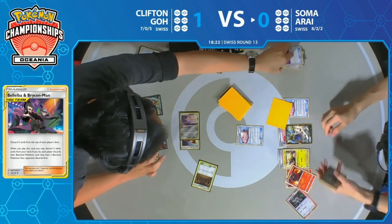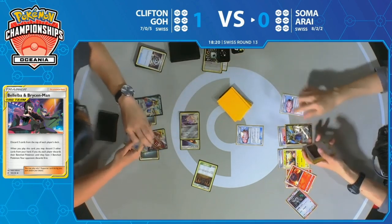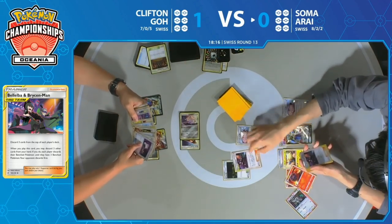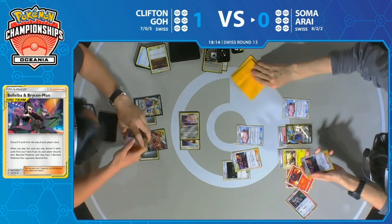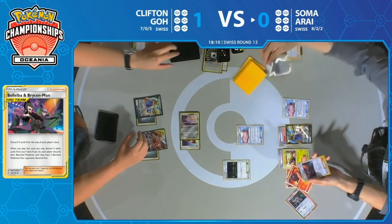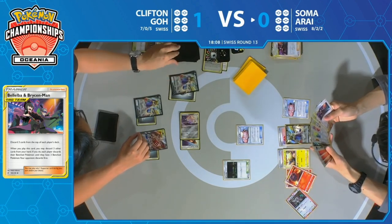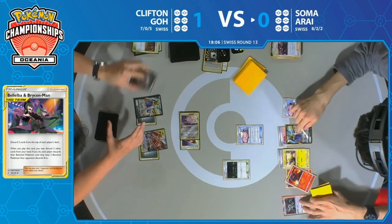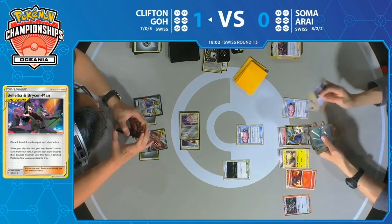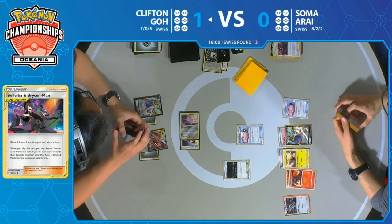Look at all these turns going for Soma. With 18 minutes still on the clock, I have to believe Soma's going to be able to tie this up. Smooth Over brings a card to the top of Soma's deck and Oranguru brings it right to hand — Bellelba & Brycen-Man, the first one of the game. That's three cards discarded for both players from the top of the deck. Soma, despite not falling behind on prizes, is already feeling comfortable enough to start this aggression.